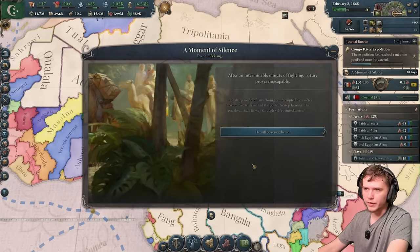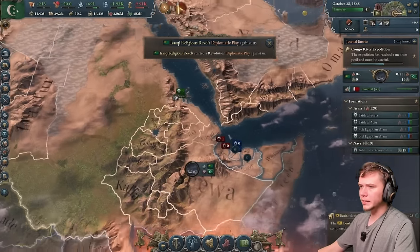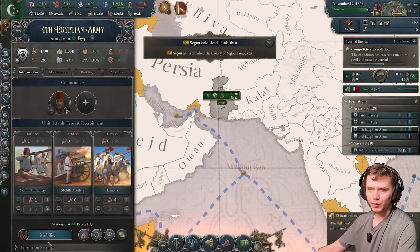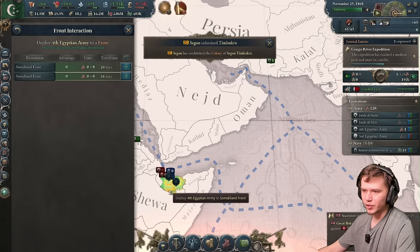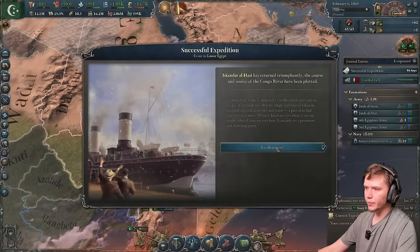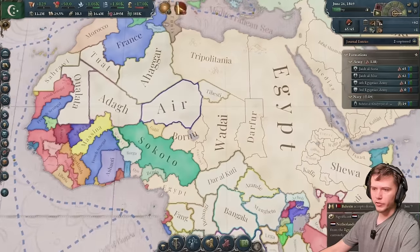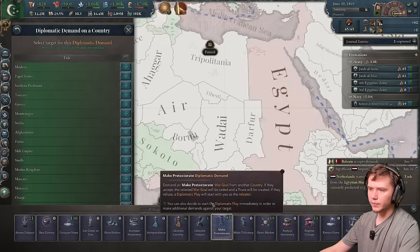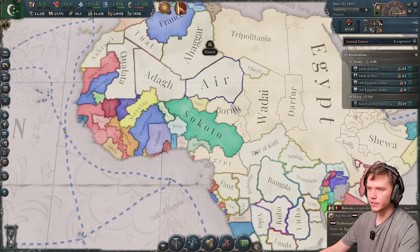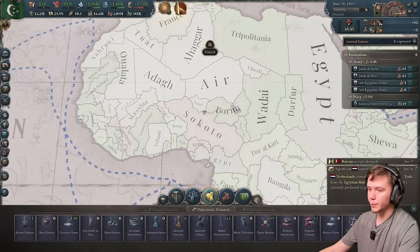More crocodile events in the Congo — stop revolting! Beetle Ear is somehow still alive and also in command of my army — he completed the Congo River Expedition. I wonder if I could punch Kodo right now for 26 infamy — I'm at zero. I make them a protectorate and mobilize. Spain sides with them but can't get there. Sokoto gets eliminated from the war. Spain is just here with no real war goal.